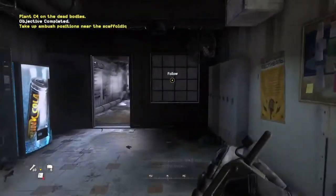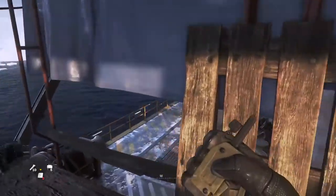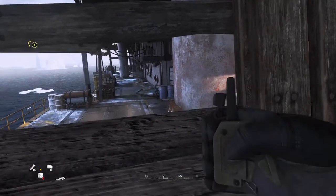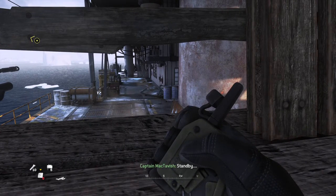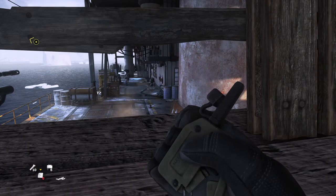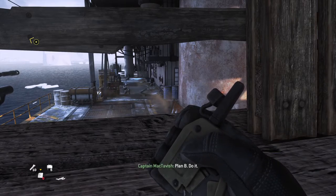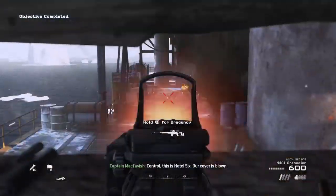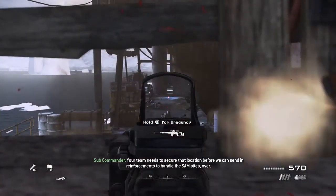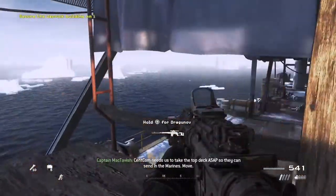We'll ambush them when they discover the bodies. There's a patrol — hold your fire until they're closer. Standby. Copy that. Intel still indicates hostages and possible explosives on the top deck. Your team needs to secure that location before we can send in reinforcements to handle the SAM sites. Roger that, we're calling for an exfil at LZ Bravo. Safecom needs us to take the top deck ASAP so they can send in the Marines. Move.